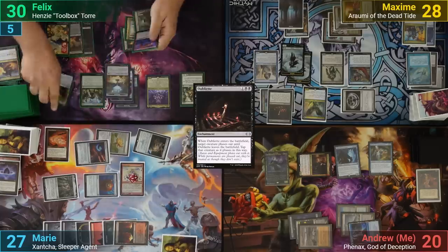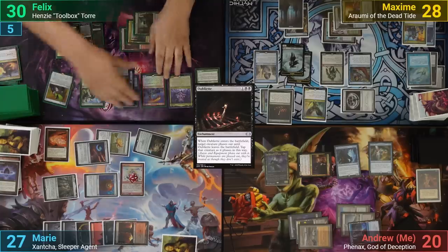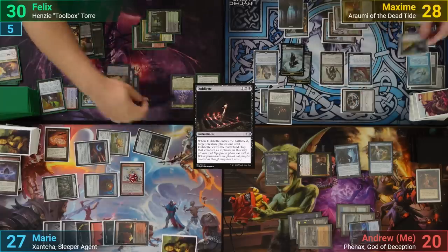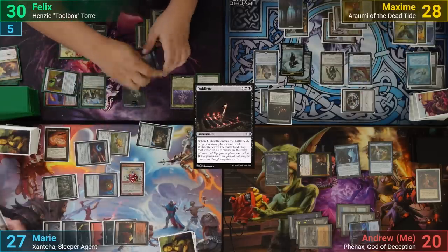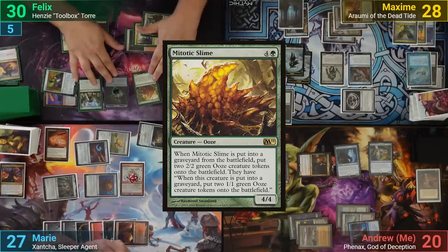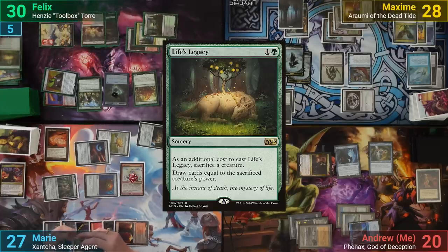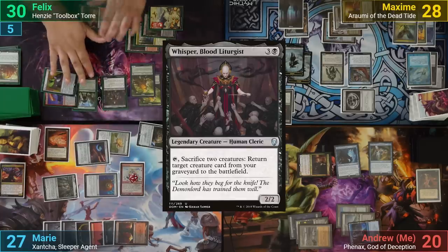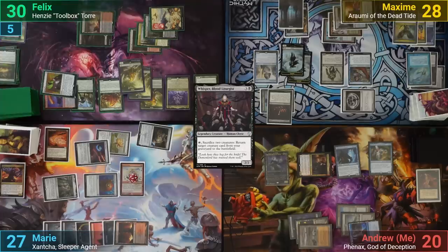Felix draws, activates Mimic Vat in his main phase to make a copy of Atsushi, and draws a card off Garruk's Uprising. He goes to combat and swings at Maxim for 4, who trades against it with Baleful Strix. Felix makes 3 treasure tokens from Atsushi dying, then blitzes out a Mitotic Slime. He sacrifices a slime to Life's Legacy to draw 4 cards, making two 2/2 Ooze tokens. He then blitzes out Whisper, sacrificing her and a slime token to bring back the Mitotic Slime, then plays a Swamp and passes.